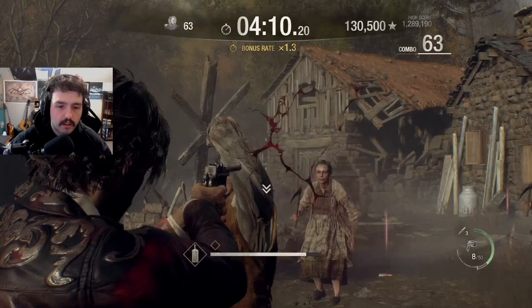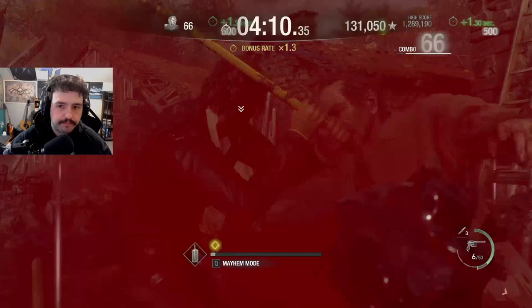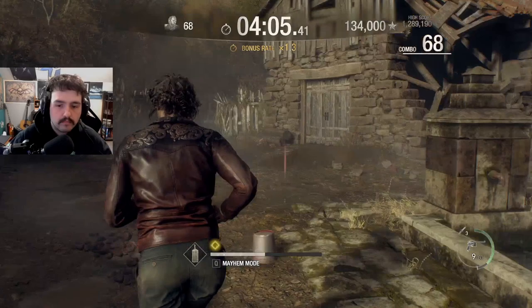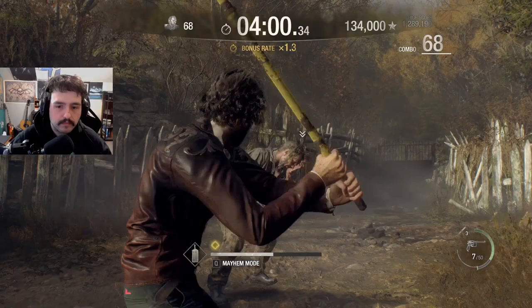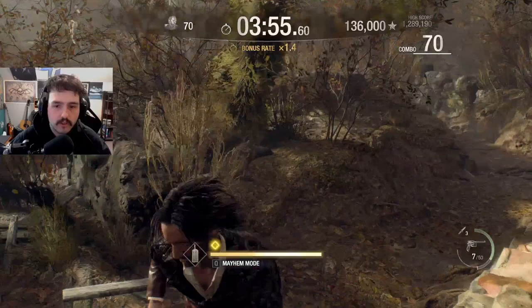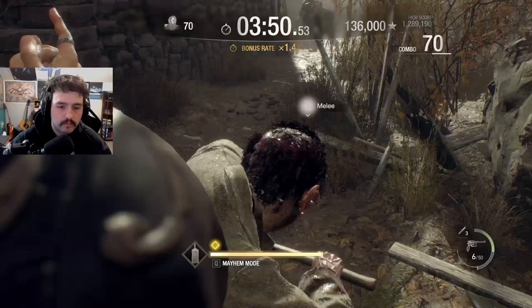We're gonna make our way over to that rooftop to grab the green orb, because the more time you have at the end the more score you get. Walk right into that — there might be one over here too. Just make sure while you're running around looking for this stuff, you don't lose your combo.